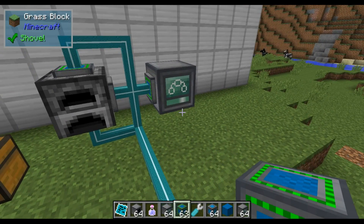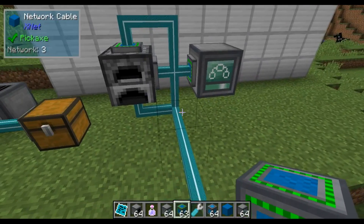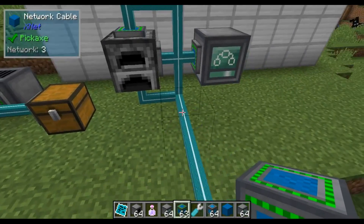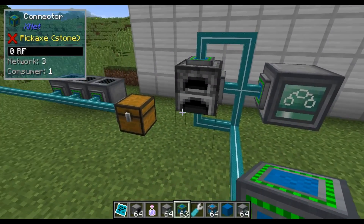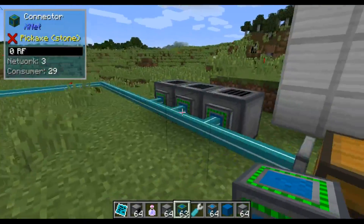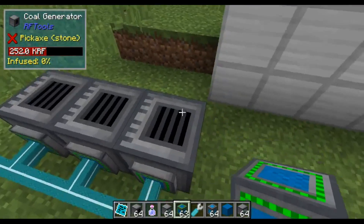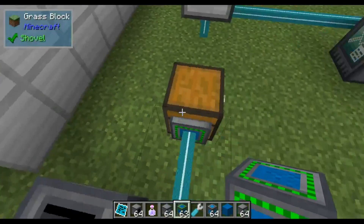So what is XNet? XNet is basically a networking mod with cables, and it's designed to be very efficient. These are normal network cables connected to various machines, like for example these coal generators which are now empty — they just have a bit of power.